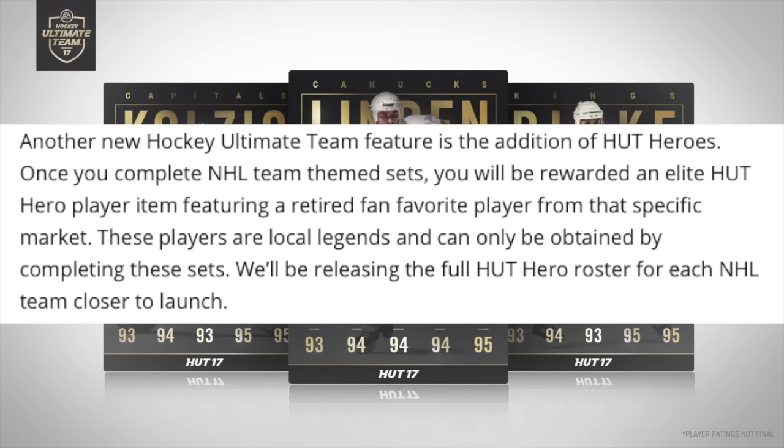Another new HUT feature is HUT Heroes. Once you complete NHL team-themed sets, you'll be rewarded with an elite HUT Hero player item featuring a retired fan favorite from that specific market. These players are local legends that can only be obtained by completing these sets. EA will be releasing the full HUT Hero roster for each NHL team closer to launch.